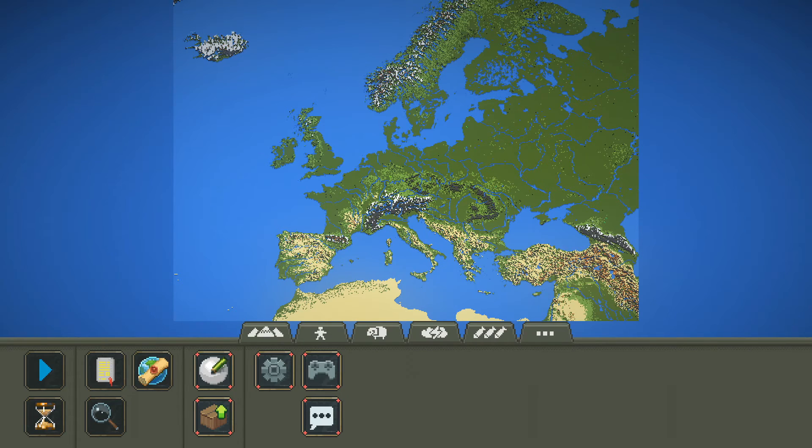This is a map created by someone in the community, done by someone called Stider — hope I said your name right. I've also added onto this a mod done by someone called Ken, and this is the Chaos Mod V2, which has a number of features. We're going to go ahead and show some of these features off.